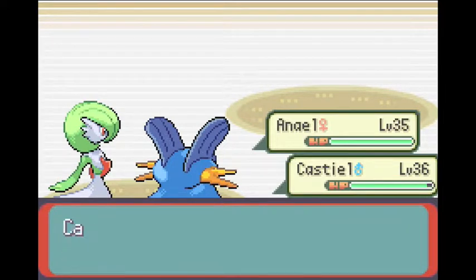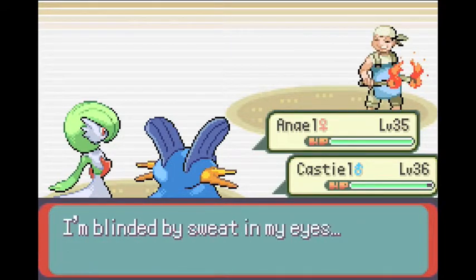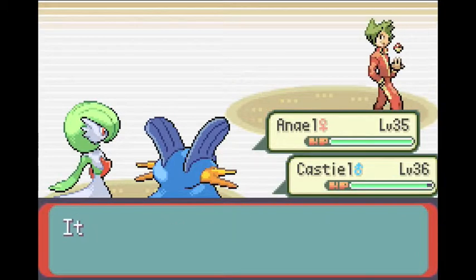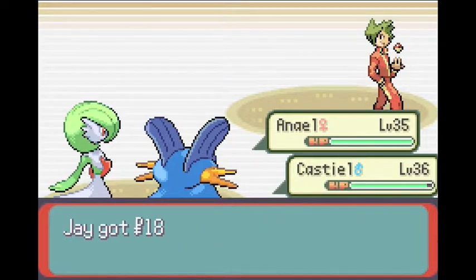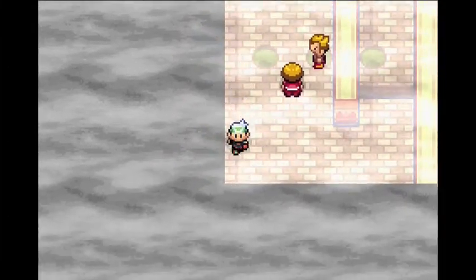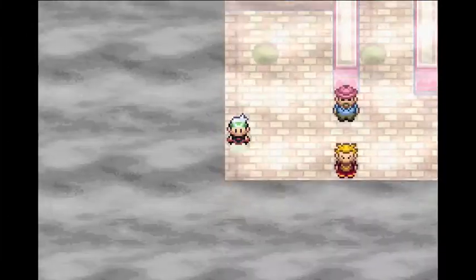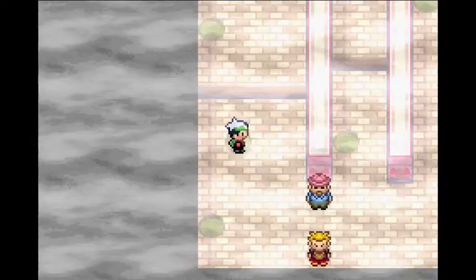We get 324 points of experience for both Swampert and Gardevoir, which is awesome. And it is thundering outside — like every morning, it's always thundering where I live, and it's kind of getting annoying now because it's like it's teasing you, you know? Like, what am I doing? Why do I keep doing that?